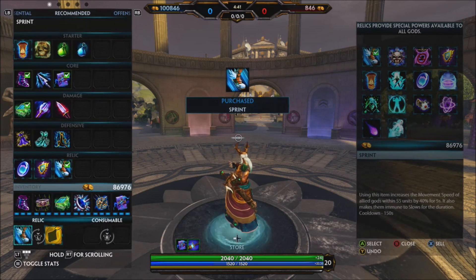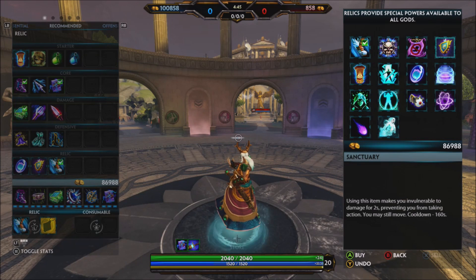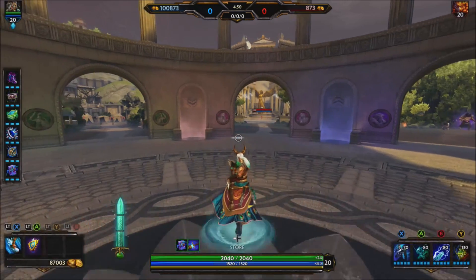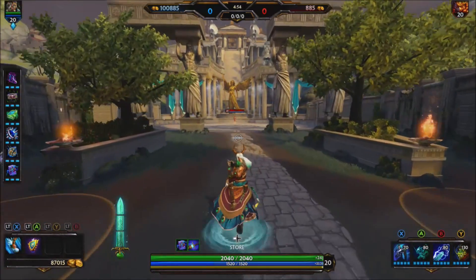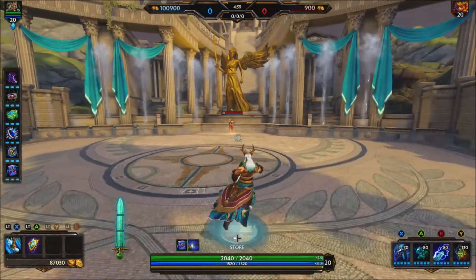Actives — remember, whatever you feel comfortable with, or whatever fits your situation and the game you're in, pick those up. I tend to go Sprint and Sanctuary, just in case my Water Clone's on cooldown, I can pop Sanctuary to get out of a sticky situation. And Sprint, just in case the target's getting away so I can catch up and finish him off.